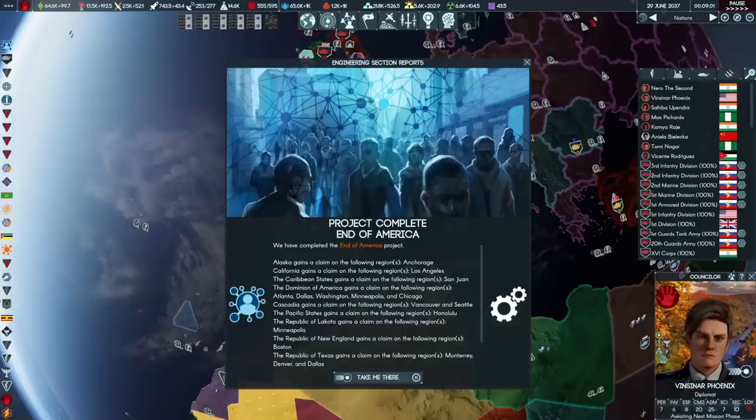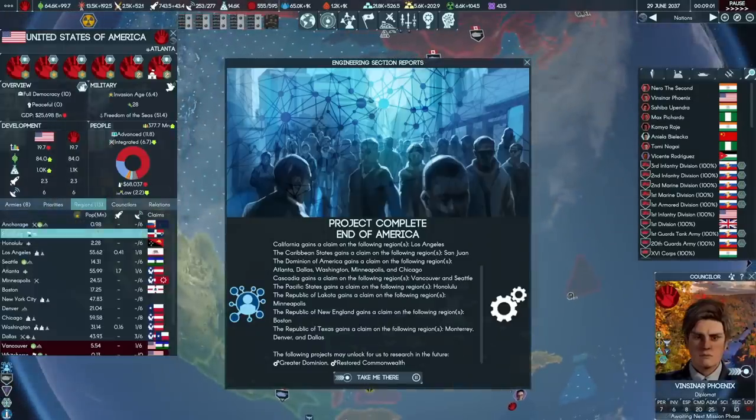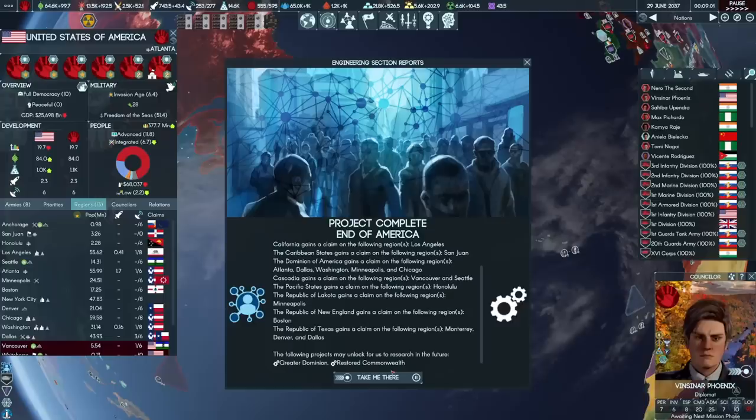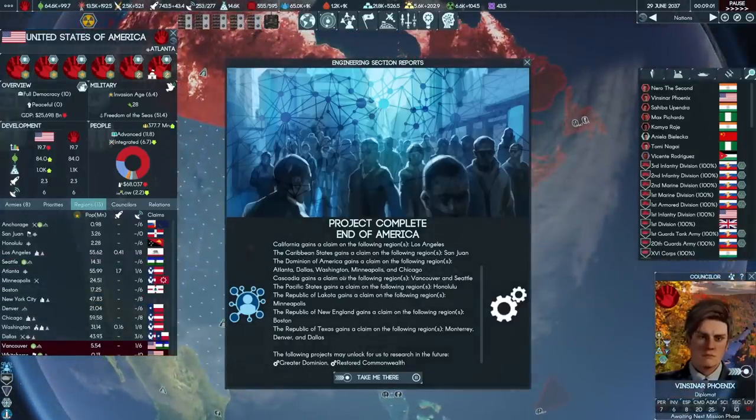One of the oddities of the TI tech tree is that you cannot research the restored British Commonwealth without first researching End of America, a tech which adds a whole bunch of potential independence movements that breaks the US into small little pieces. Notably, this doesn't mean you have to do it. We're going to grow America larger, not break it apart — we're just getting the tech on the way to the restored Commonwealth one. I just thought I'd call this out before any Americans thought I was getting ideas.